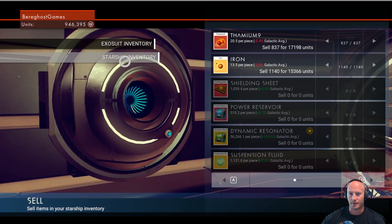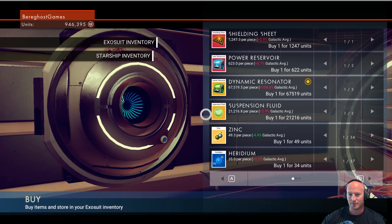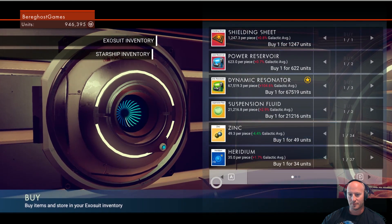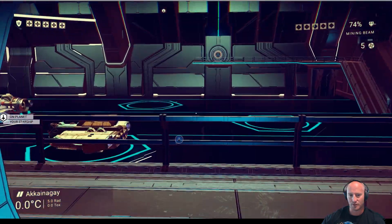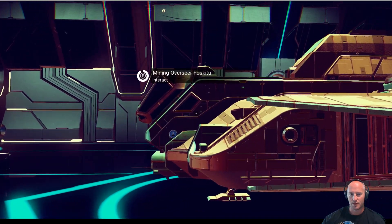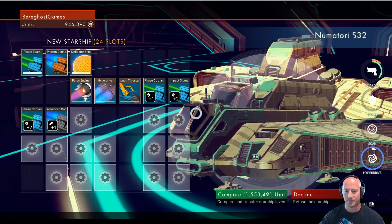There's really nothing I can sell here that I want to get rid of. There's some zinc for 49 units. Let's go outside — I think I'm hearing ships landing. We've gotten one ship in here so far. Worst case we can always come back. Oh, nice shades! He is wanting 1.5 million — he's got a 24-slot ship.